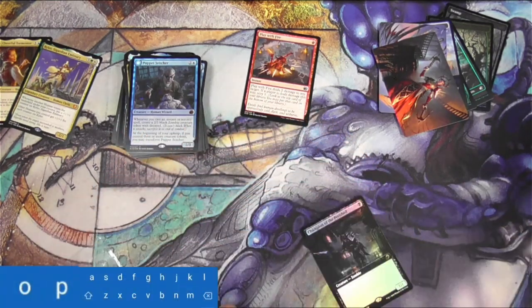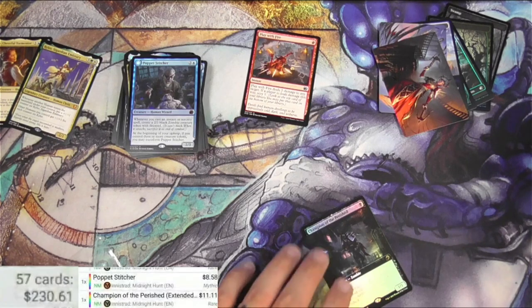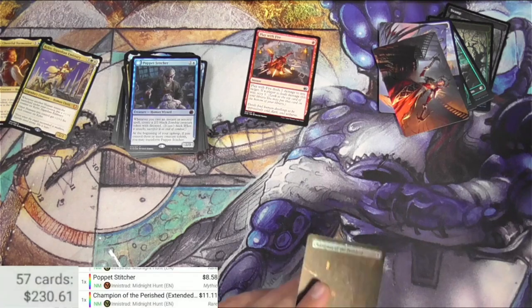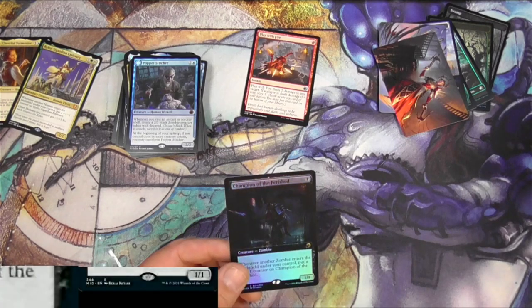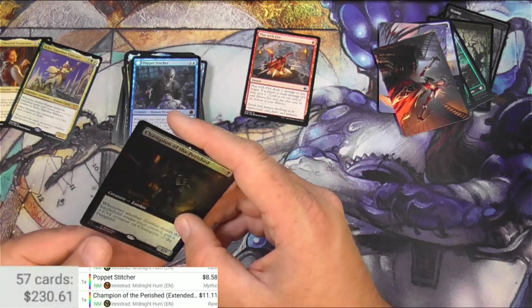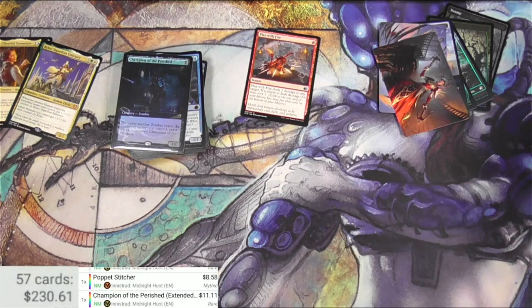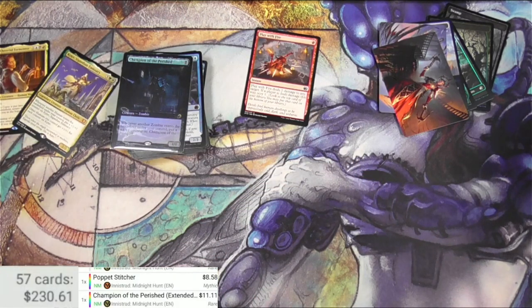My buy-a-box — Champion of the Perished Extended Art. Hopefully that's the buy-a-box version and they know that it's that. It might be — $11 or so currently. I think the prices are kind of crazy right now because it's technically before the release. This is a pre-release buy-a-box promo, so if I want to get my money back I've got to sell them right away. Anyway, I had fun opening it — hopefully you guys enjoyed watching all this stuff. Hit me with a like, and I'll catch you on the next one. Thanks.